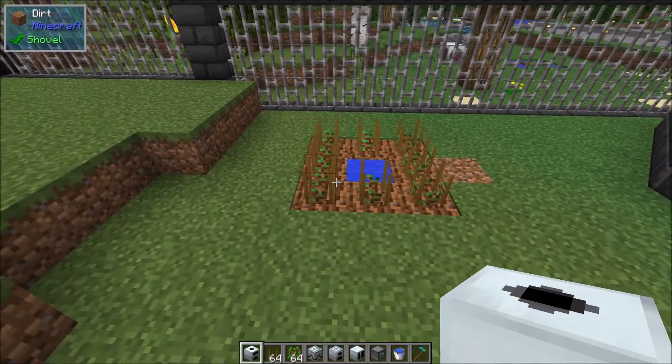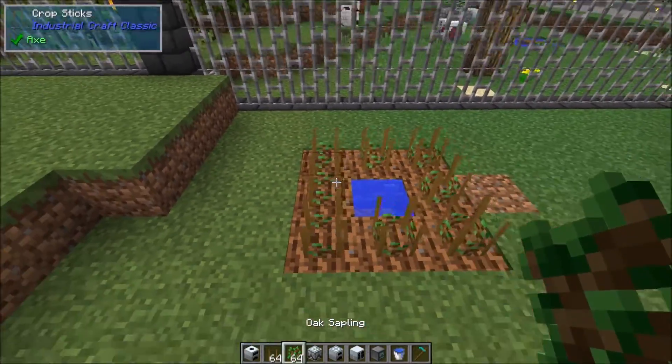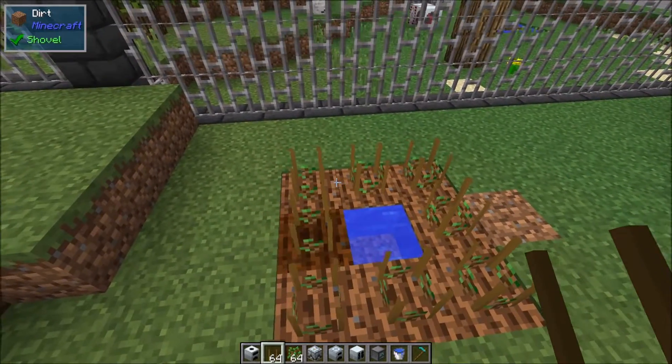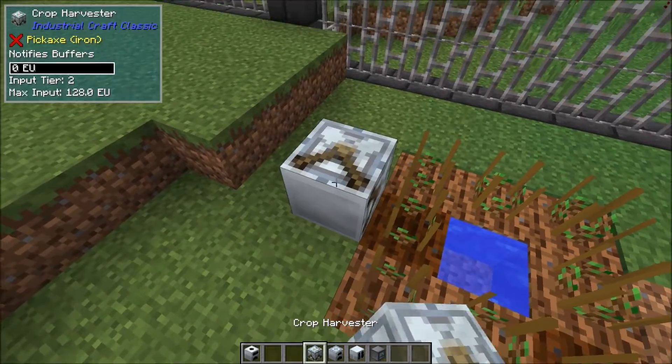I'm just going to show you a single setup, but you could keep expanding on it. We're going to plant down some oak saplings — you can just plant these in sapling form, you don't have to get into crop breeding or raise the stats on these or anything of that nature.